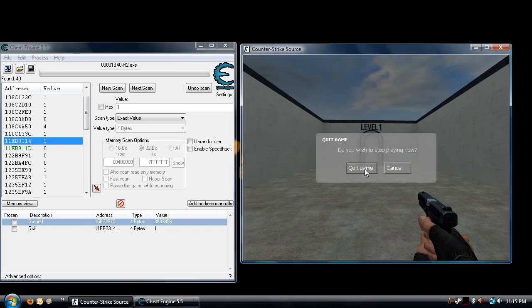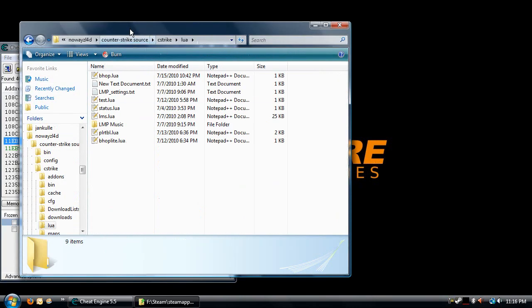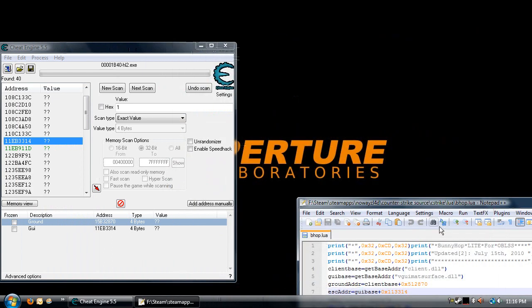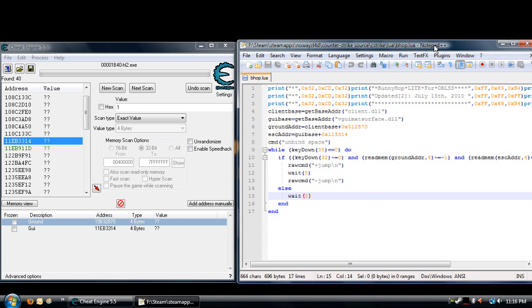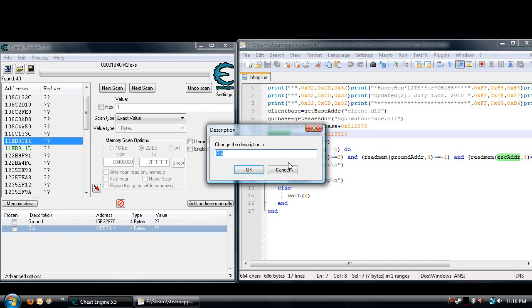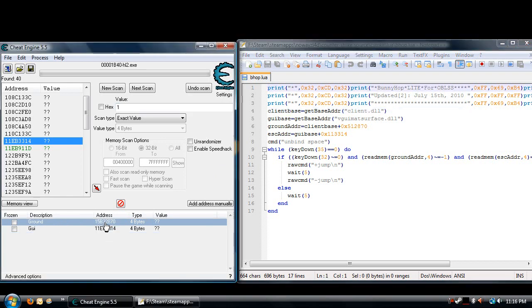At this point you are most of the way done and you can close your game. Browse to your folder — once you're in your Lua folder, open up your bhop script. Here it is in Notepad++. You've got your ground address which corresponds to this address here, and you've got your escape address — I call it that because I normally hit escape to find it. To update this, double click on the address for ground — it's the one on top.